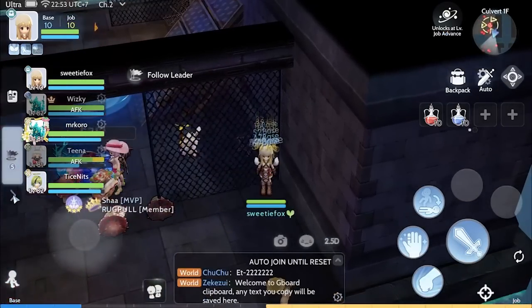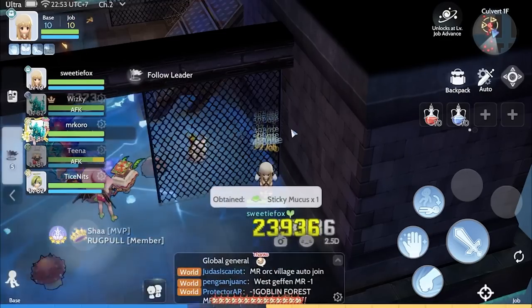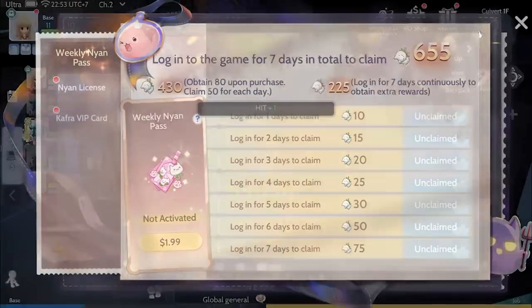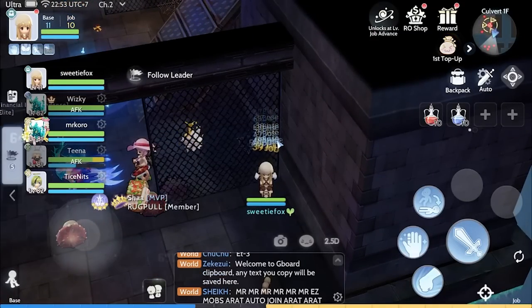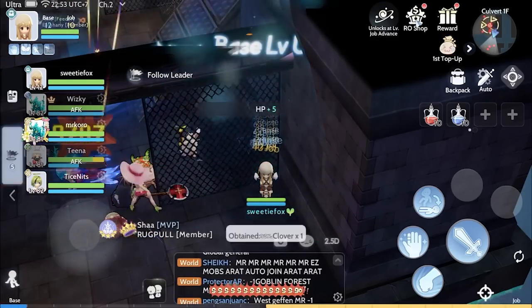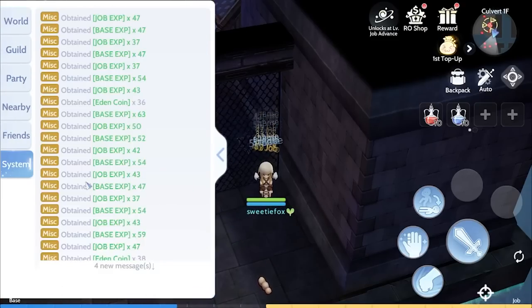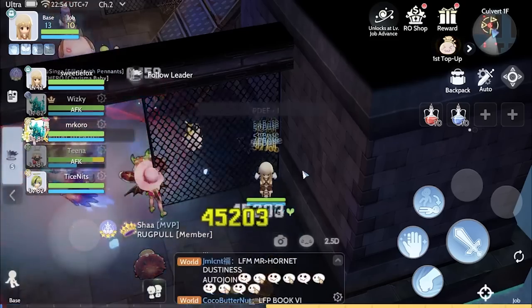What you want to do here is just level up until level 20 to unlock the redeem code and most of the available options. Right now the reward doesn't have the redeem yet, and the RO shop is yet to be completed. You want to level up to 20 to unlock the redeem, and 25 to unlock the survey and most of the RO shop options. I'll see you when I get to level 20 — I'll enter the codes from there.